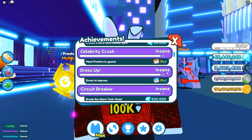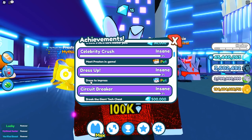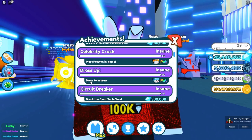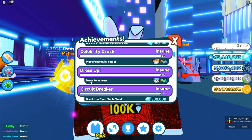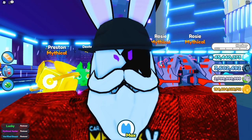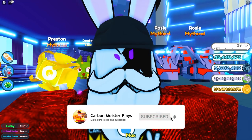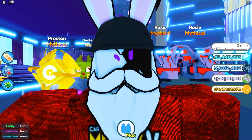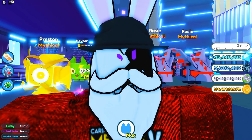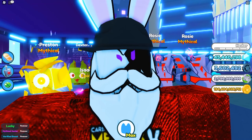With this update we have a brand new similar thing called 'dress up.' The description says 'dress to impress,' and to be completely honest a lot of people jumped to conclusions — and it turns out it's exactly what everybody thought. The best part is that in today's video I have someone who already has the pet and unlocked it the legitimate way. I'm going to tell you guys exactly how to do that, and I'll be able to show you the stats on this as well.